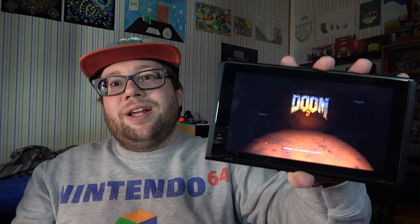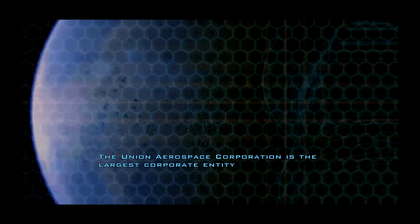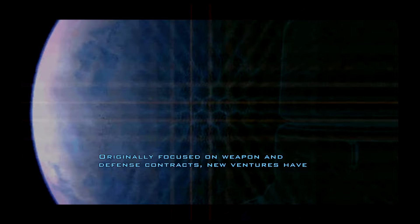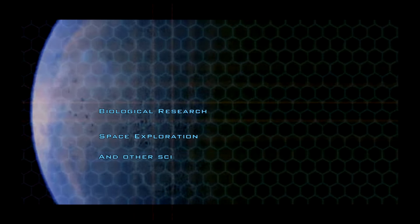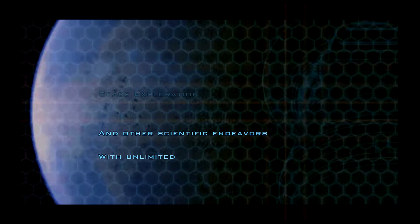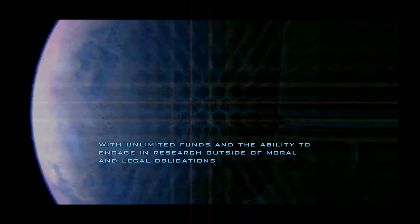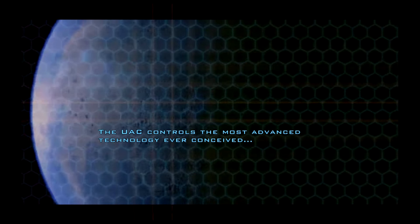So Doom 3 is the third Doom installment, or at least the third major one in the line of first-person shooter games in the Doom series. This one starts off where you're basically a Marine who has had disciplinary action taken against them, so you're sent to a Mars base to help with security, because there have been some problems with safety on this Mars base.